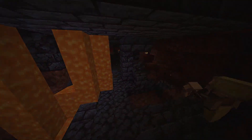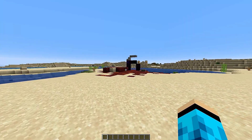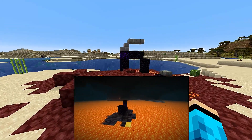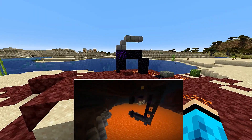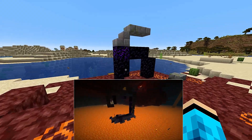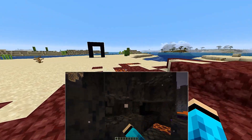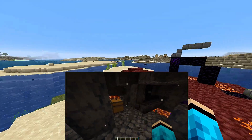Just watch out for the Piglins. Something else in the latest snapshot is Ruined Portals. On screen and below you can see footage of other portals I have found. These portals can spawn in the overworld in caves and underground, and as you can see by the footage, they actually spawn underground as well.